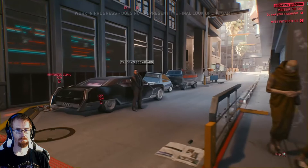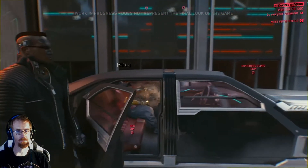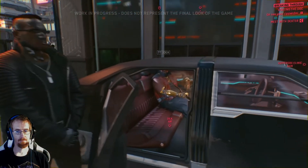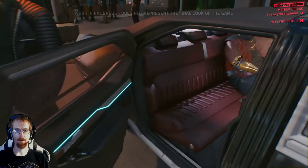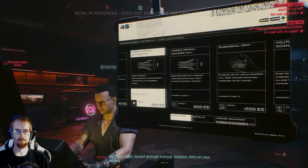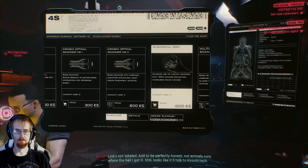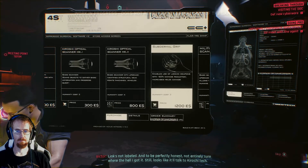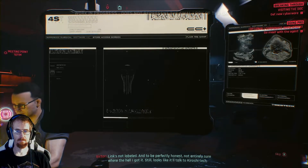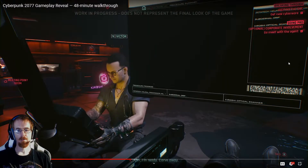Dexter DeShawn, a fixer — a person who gets things done — wants to meet up and discuss a job. Let's see what he has for us. He's got a mark one scanner that displays data on your cornea, and a subdermal weapon grip — the link's not labeled, not entirely sure where he got it, but it looks like it'll talk to Karoshi Tech. The subdermal weapons link should be cool — within other cyberpunk style games, primarily Shadowrun, it allowed you to use smart weapons.